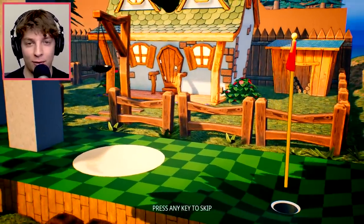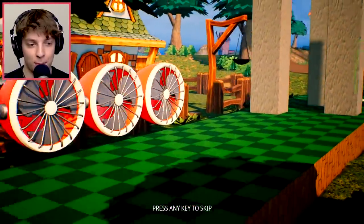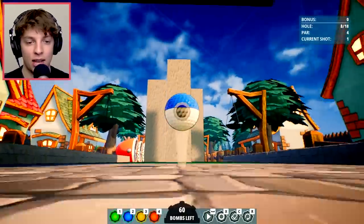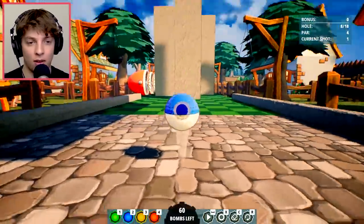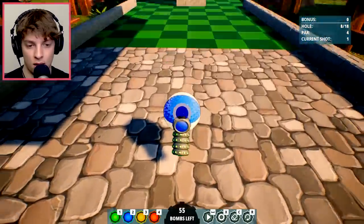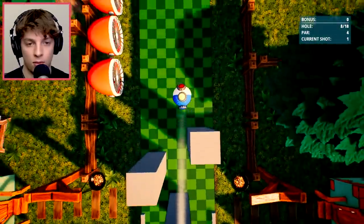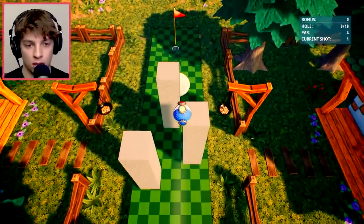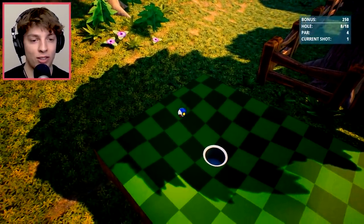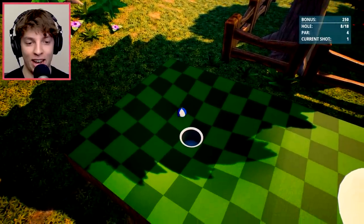What have we got now? We've got some sort of pillars in the way of the hole. These courses are designed for you going slow — they don't really take into account someone like me going crazy. Let's see how this one does. Oh my god, don't you dare roll out there — we just did it, hole in one! No, no, no roll. Come on. Yes, yes, we did it!